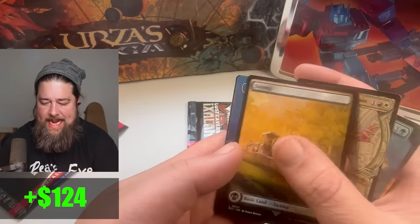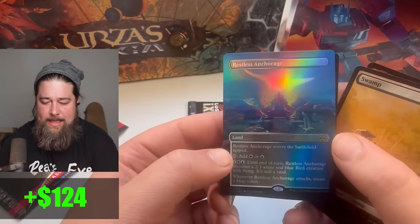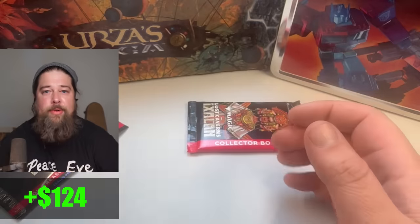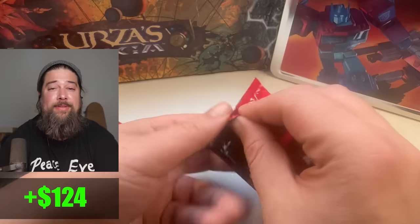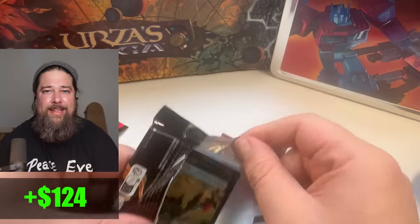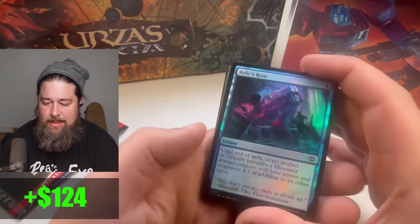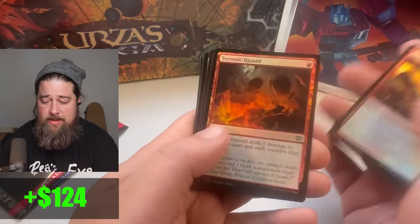Another Jurassic Park land. If we're gonna hit a creature land in our last slot, Restless Anchorage is a good one. Although — it's wild how cheap creature lands are now. I'm used to those being chase cards that are super expensive. It's kind of hilarious — they're almost free, which is good for players.